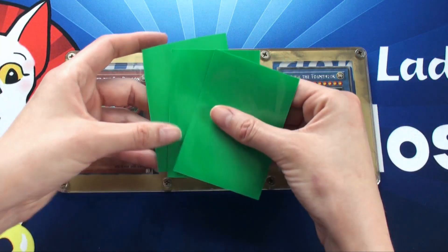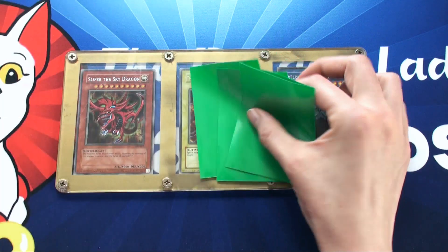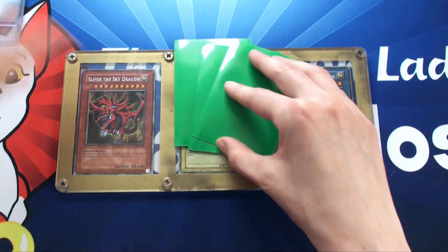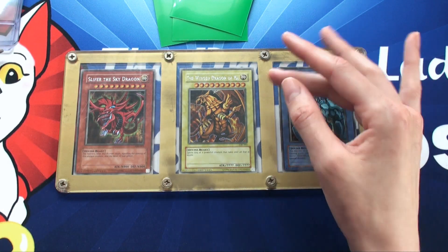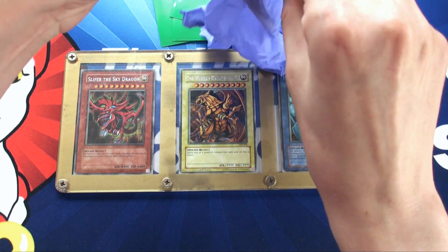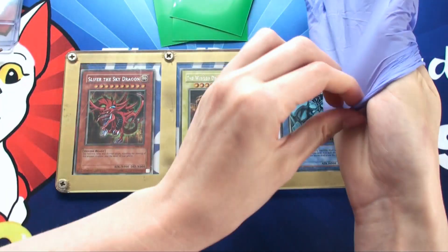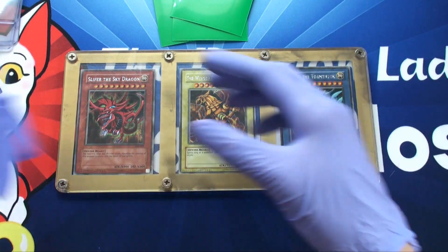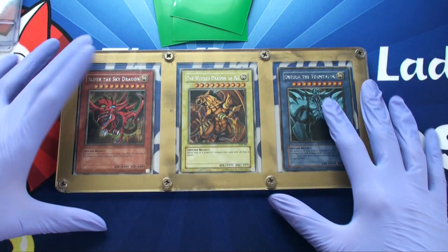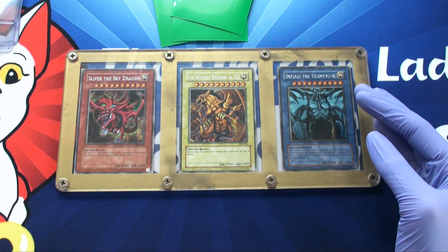So I have my Dragon Shield sleeves with top loaders and a screwdriver to remove these. I'm going to be wearing gloves because these are probably gem mint. I haven't really banged this case or anything so I'm assuming they're near mint, especially if they were really moved directly from a booster to this case. This is going to be very interesting.